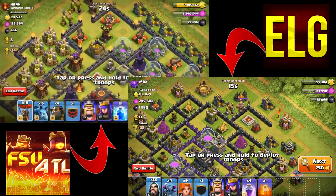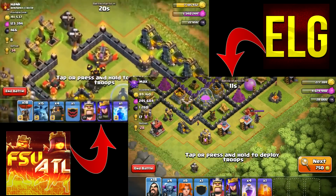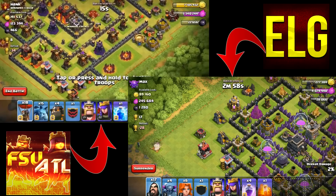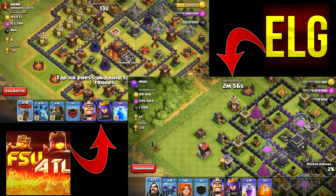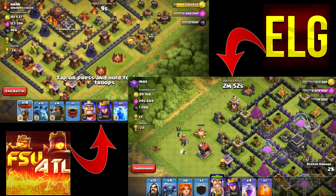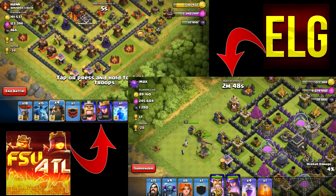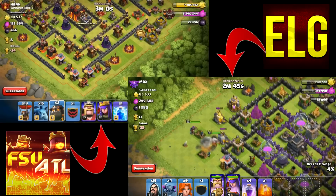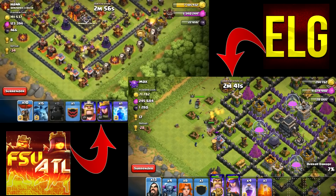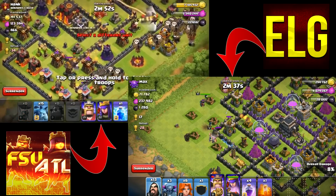FSU's opponent has no clan, with his Expo on the outside, which is unusual. FSU is figuring out how to attack with haste spells since he's never used them before. He drops his heroes to push in his Pekkas. Meanwhile, I put my lava hounds up front with balloons behind, hoping the lava loony strategy works.